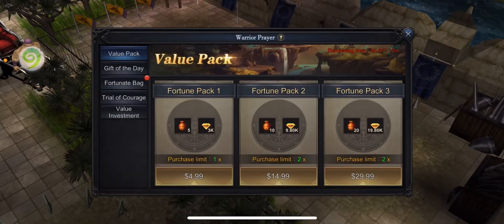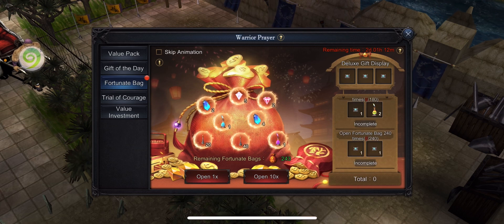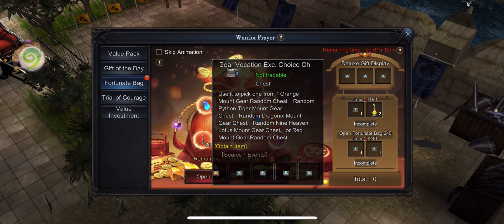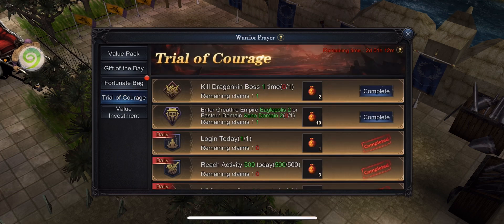Hi guys, today I want to make a video about the Warrior Prayer event. I previously made a video about that, but the rewards were 240 fortune bags and it's been updated, so I want to make a new one because the old one is kind of misleading. For this Warrior Prayer event, it gets repeated every week, every Monday to Thursday.